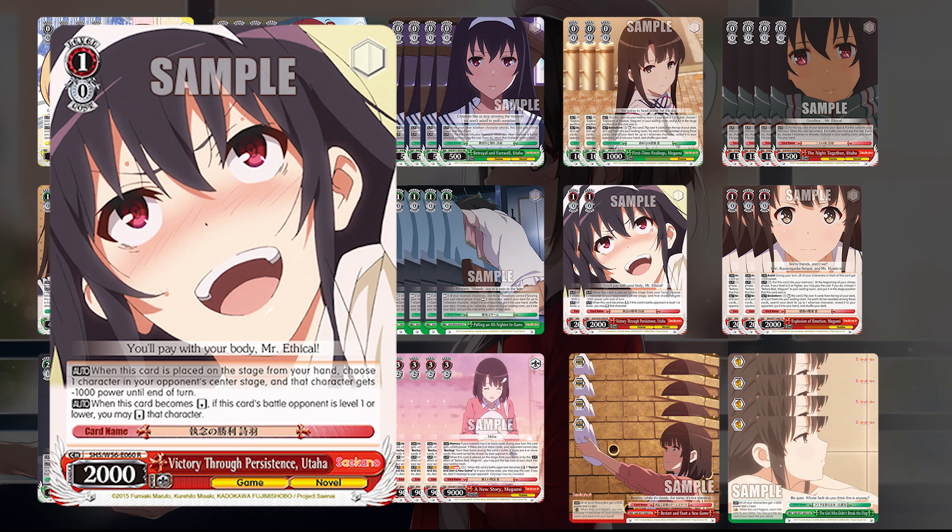I also run Victory Through Persistence Utaha. On play, subtract 1000 power from one of your opponent's characters — a level 1 bomb. This is really nice into big level 1 boards. The minus 1000 power is significant: you can drop an Alice by 1000 and step over with another card, especially when your level 1 combo isn't very big. This is the one card that could be cut from the list — you could trade it for the other level 1 event and bump up the brainstorm at zero. I found it really helpful against big level 1s, but it's probably the first card I'd cut if making changes.